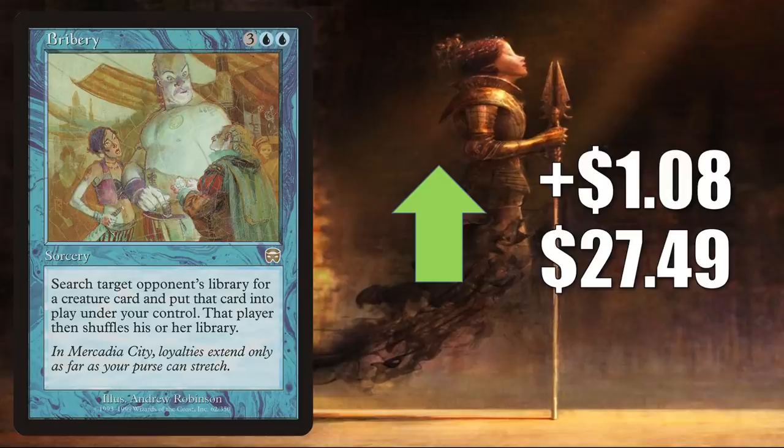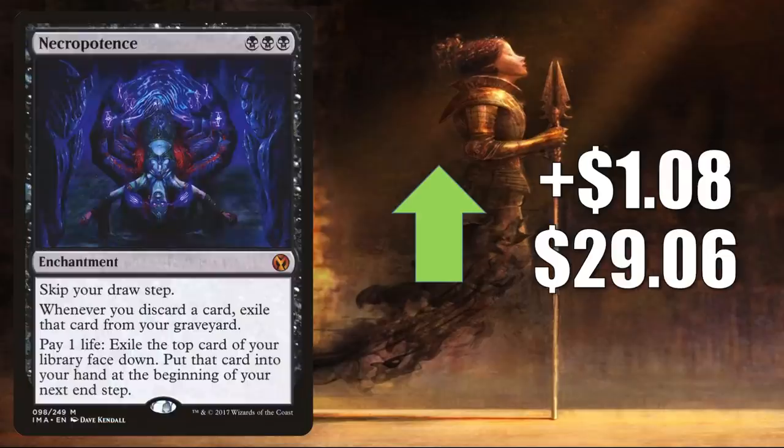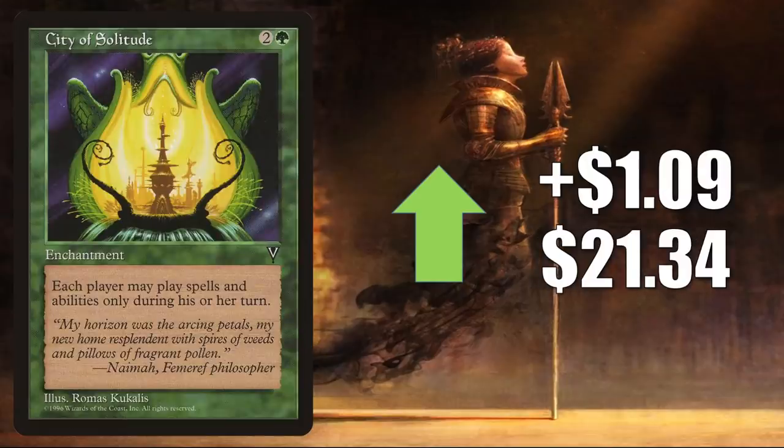Next, Bribery — the copy from Mercadian Masques — goes up $1.08 to $27.49. A solid Commander card in Gwent Triplets and more. Necropotence — a great Vintage and Commander card; the Iconic Masters copy goes up $1.08 to $29.06. City of Solitude, on the reserve list, up $1.09 to $21.34 — you'll find this in the very popular Zurelock of Scorched Thrash builds.